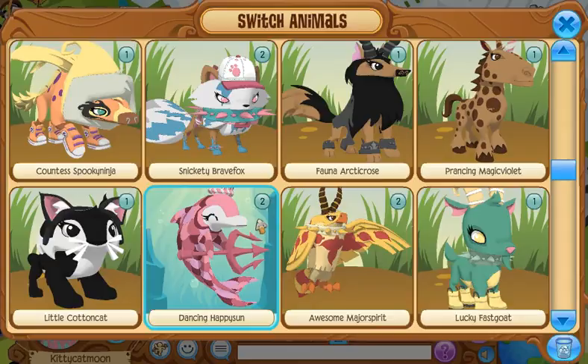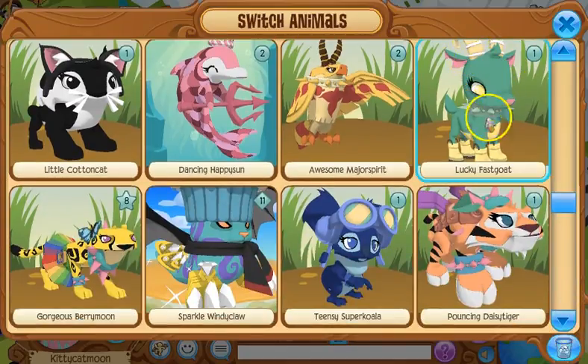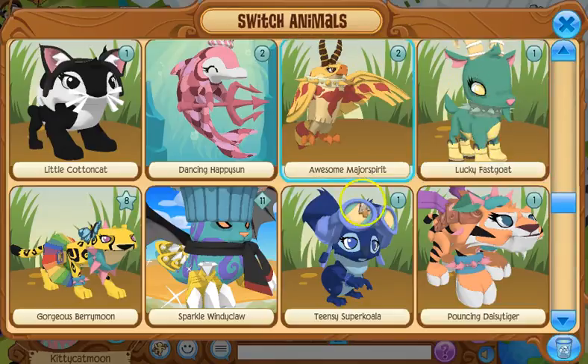This is my goat, Lucky Fast Goat. She has goat horns, a green spike collar, and galoshes — I think it's galoshes. This is my cheetah, Gorgeous Berry Moon, and she was my very first member animal. I'm very happy to have her — she's so cool and I just love her.